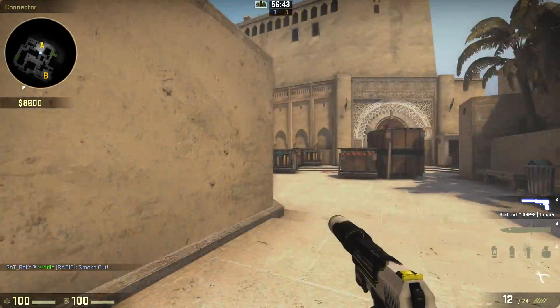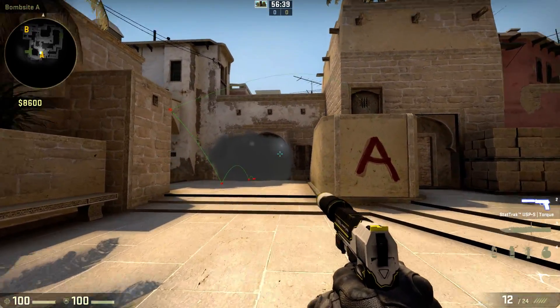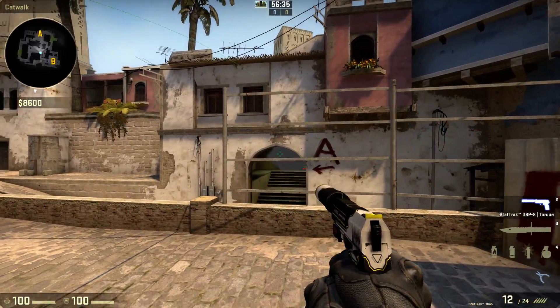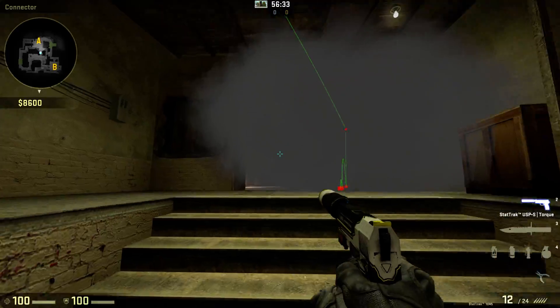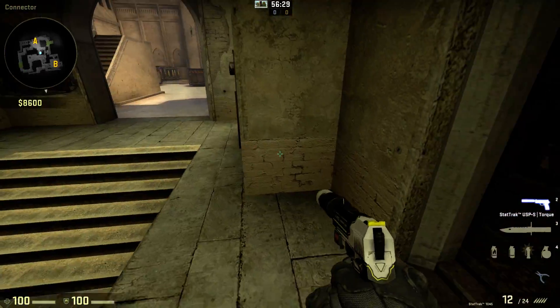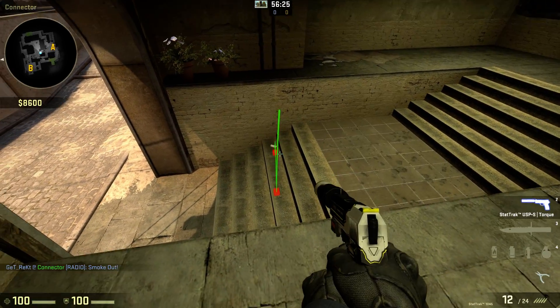There's a tiny little gap you can see through, but you can't really see through that as CT. And you especially can't see up on short, which is the reason I wanted this smoke in the first place. It's really handy if you want to be positioning on T side — you can get one of your players into here, which you can't do with the standard smoke that lands somewhere down there.